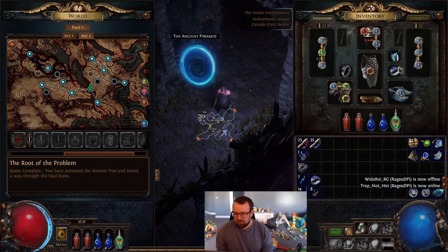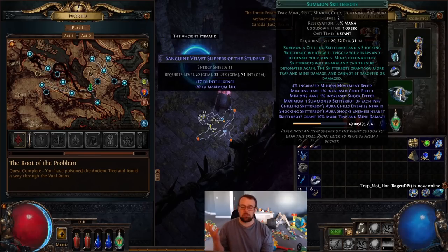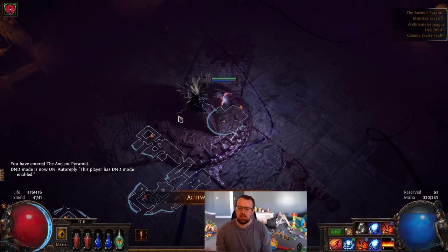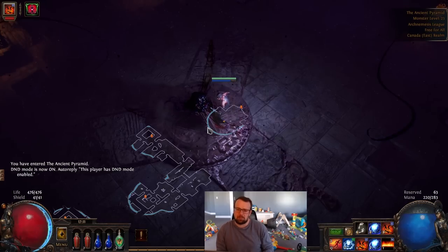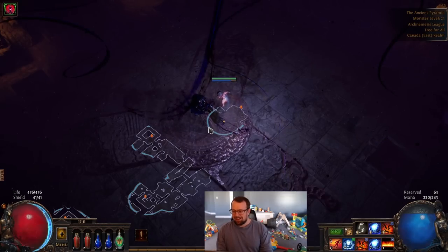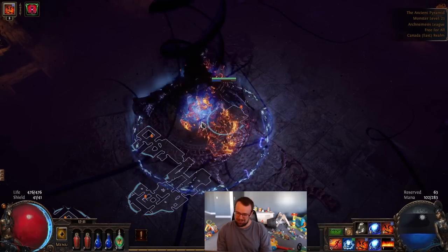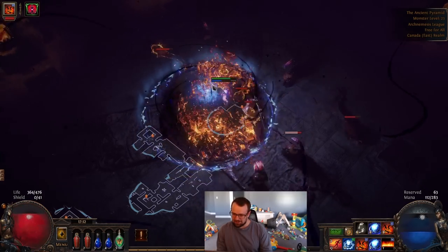Not much changed in Act 2 — gear is still really bad. We added Skitterbots and picked up some support gems we're leveling in our offhand: Controlled Destruction and Elemental Focus. Mostly just running through the normal quest line. I'll show you what you can expect with this kind of setup as we go into Vaal Oversoul — I don't think it's overpowered but it seems fine. I apologize if I sound sick because I am a little bit sick, hopefully I get better before league launch.